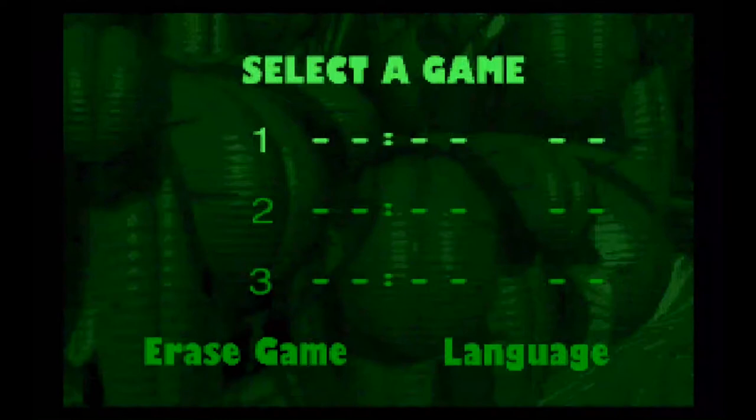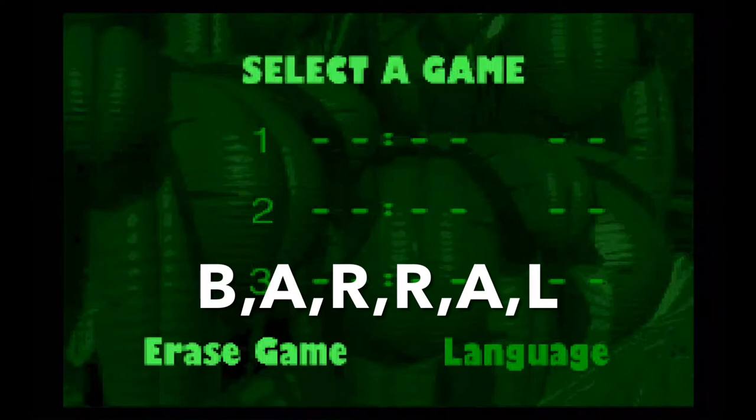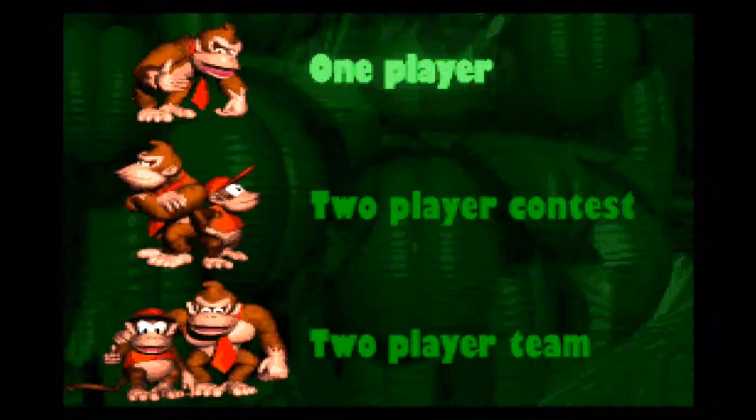In order to start Donkey Kong Country with 50 extra lives, what we need to do is scroll down to 'Erase Game' and enter the following commands: B, A, R, R, A, L. If done correctly you should hear that sound, and then all you need to do is select a game slot to start the game.